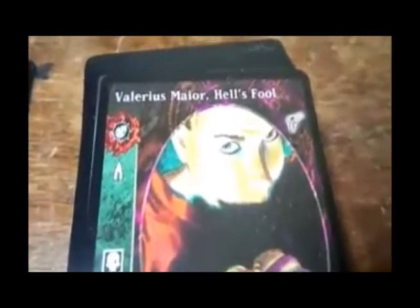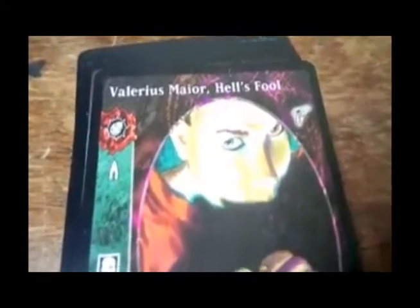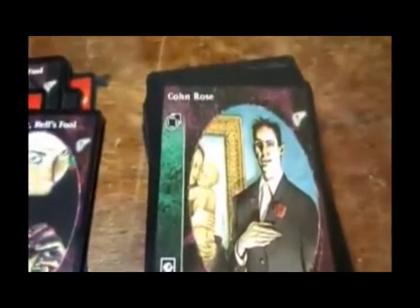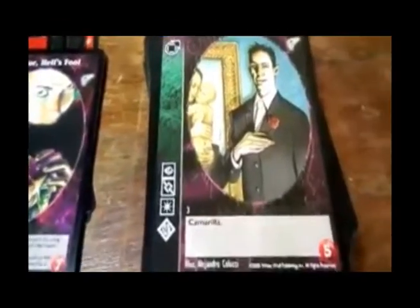I don't really know much about the Bali. Hell's Fool — advanced, Sabbat, Red List. If he attempts to block, the action minion cannot play action modifiers or combat cards that require Thaumaturgy or Obfuscate. Infernal. Independence — various. Becomes non-Infernal and non-Red List as he merges; his merged capacity is reduced by two. Conrose — Camarilla.